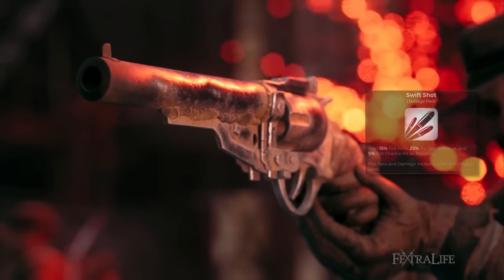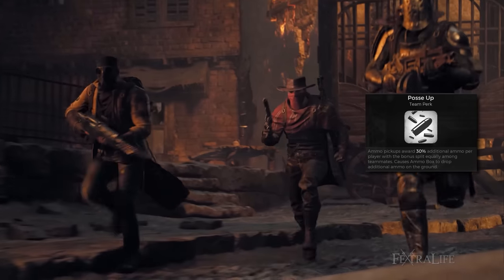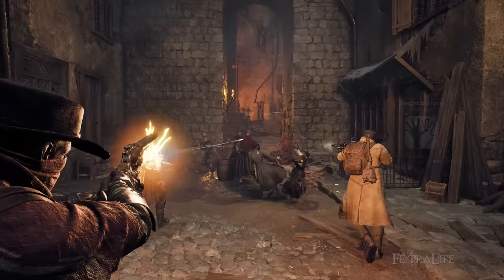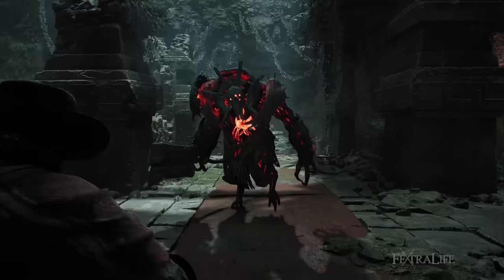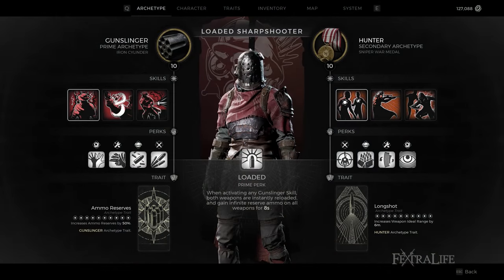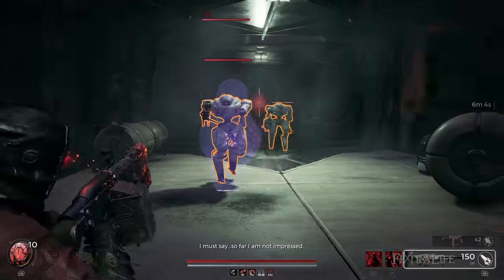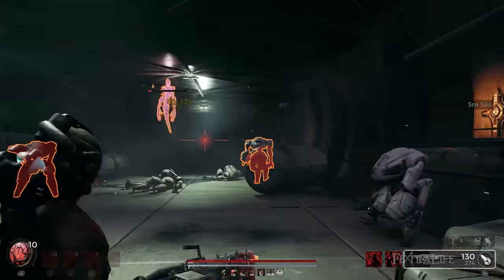The Gunslinger contains perks that revolve around increased fire rates, decreased reload speeds, increased ammo reserves, and an increase in overall range damage. The Gunslinger serves as the main archetype for this build, so we take advantage of its prime perk, Loaded. Having access to instant reloads and unlimited ammo reserves works perfectly for what we're trying to accomplish. Dealing tons of damage is only possible if you have the ammunition, and the Gunslinger can alleviate your ammunition and reloading problems with this one perk alone.